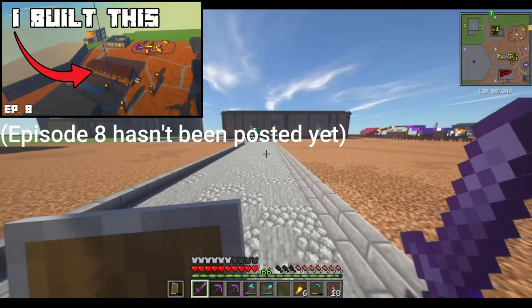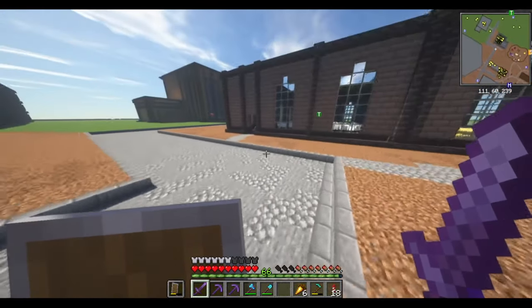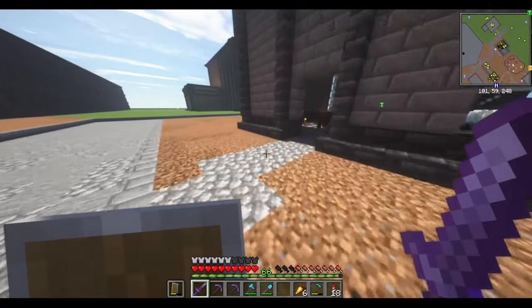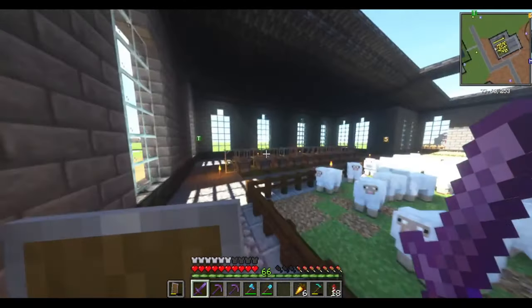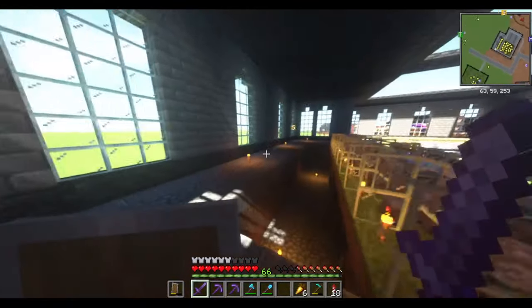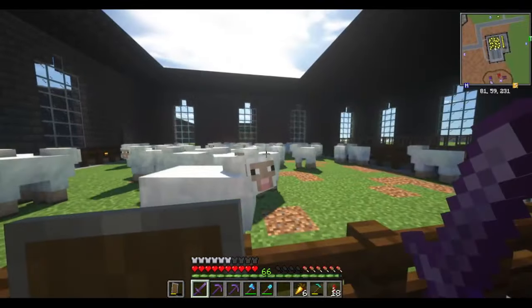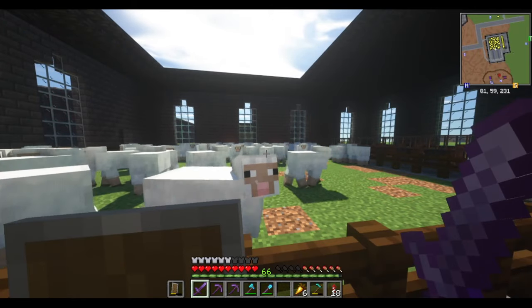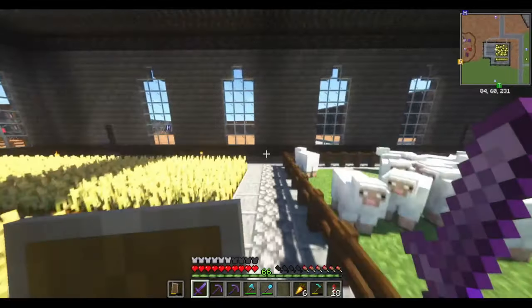If we go in this direction you'll see the Sheep Factory, which I actually think needs a little bit of an upgrade. When I first built it I added all these sheep — white sheep, rainbow sheep, and some black sheep. This place was basically just somewhere I can go when I want wool or something. I've also got a perfect setup for breeding them.